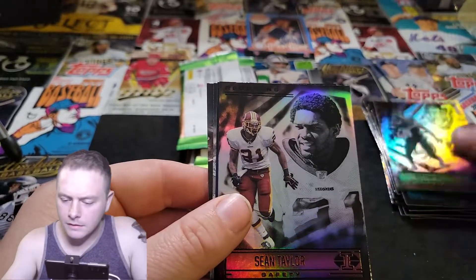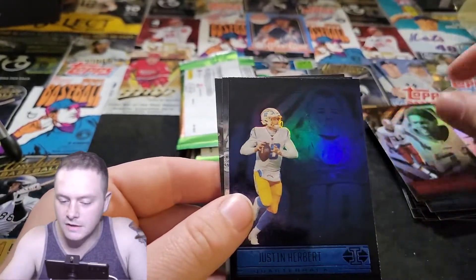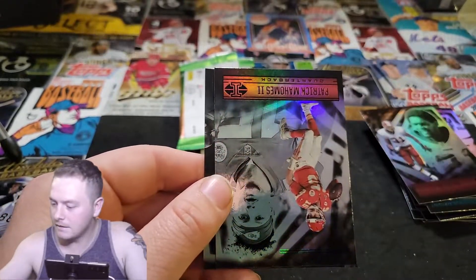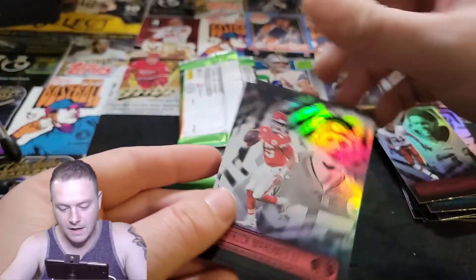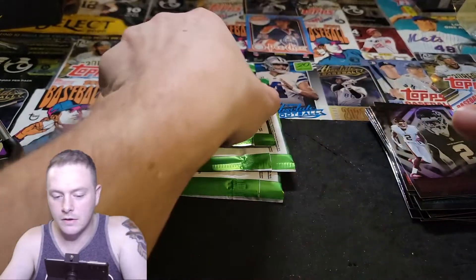Elijah Moore. We just need Michael Carter and Zach Wilson to get that trio. Sean Taylor — got to love the Sean Taylor. Justin Herbert, blue box sophomore variant — big sleeve on that, of course, gotta sleeve that. Patrick Mahomes. And Deamion Brown rookie card. Not bad.